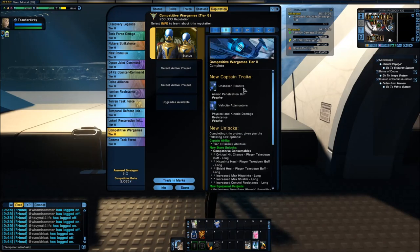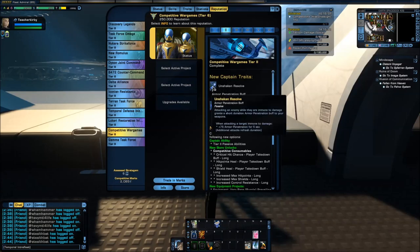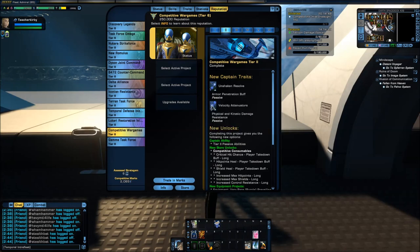At Tier 2, we have the space versions of these traits. Again, you have to attack your enemy while they are immune to damage, which is definitely difficult to time. Then we have Velocity Attenuators, which again gives increased kinetic and physical damage resistance rating.